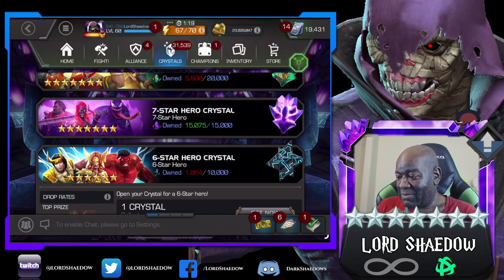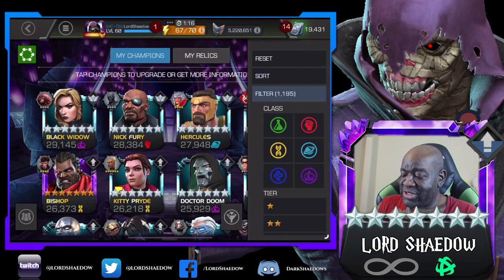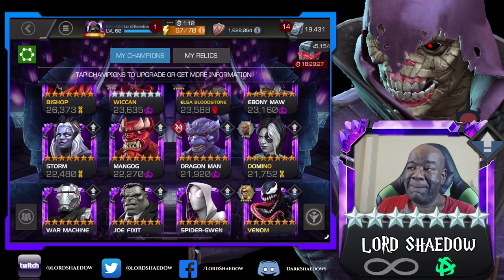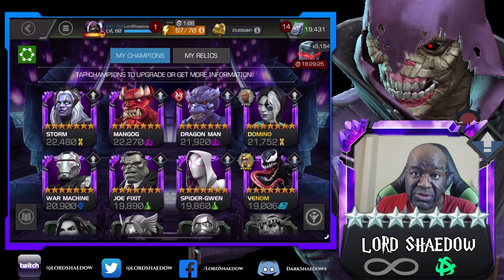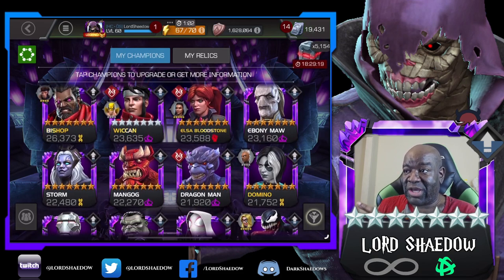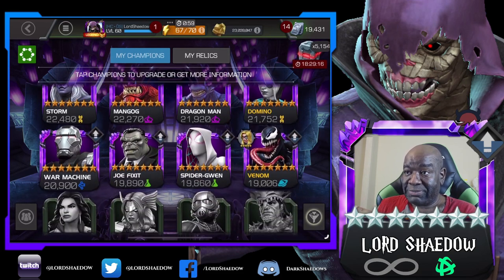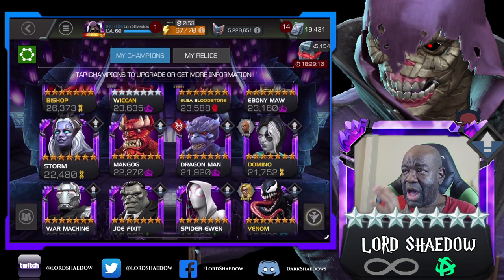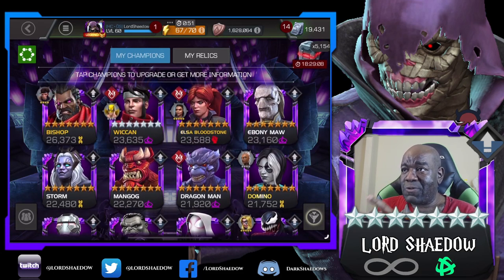Let me show you my 7-stars. Alright, so these are my 7-stars here. I have even arena teams. These are the 7-stars I currently have. You can see Wiccan is duped. Out of these, I would not mind duping Domino, Bishop, Ebony Maw. Those would be my top champs that I would like to get awakened.